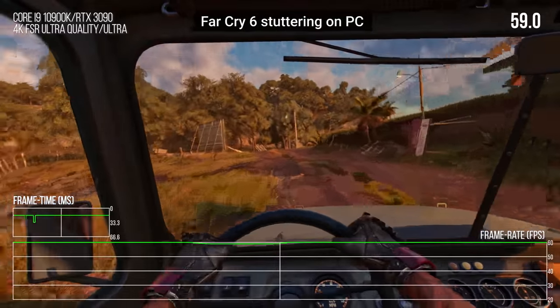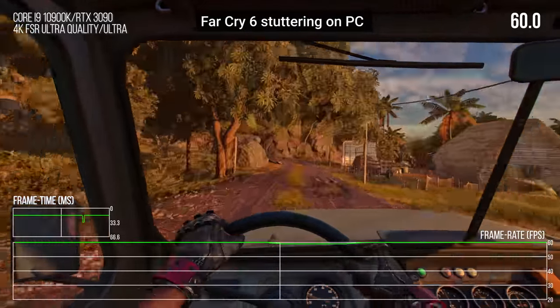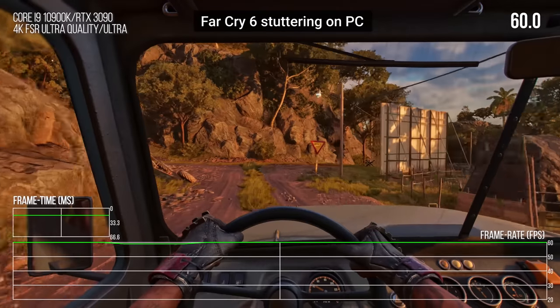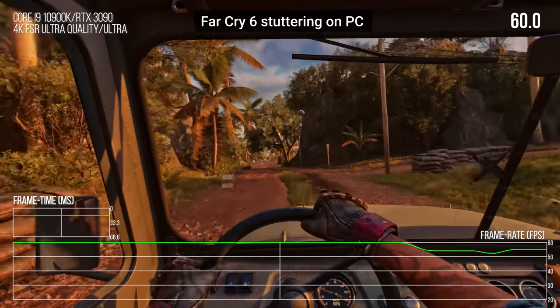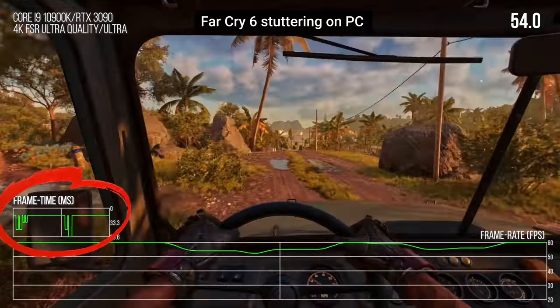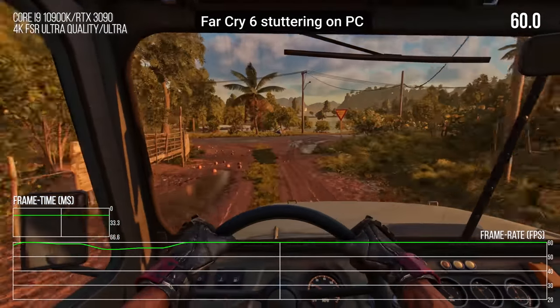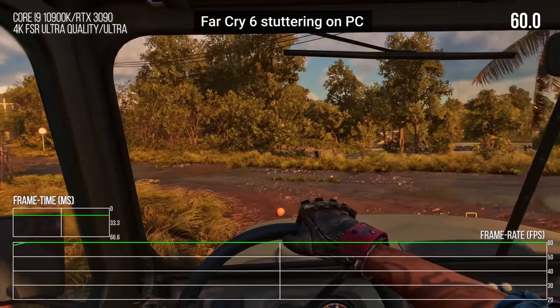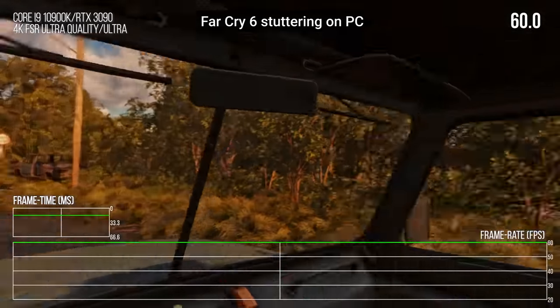Far Cry 6 is a good example of a recent game that suffers from this problem. Although it can definitely take advantage of high-end modern GPUs, it can still stutter if you're getting a high frame rate because the CPU is trying to load assets and can't use all of its threads to do so. Because developers have been so used to coding mostly for a single thread until about the mid-2010s, this paradigm shift is taking a long time.